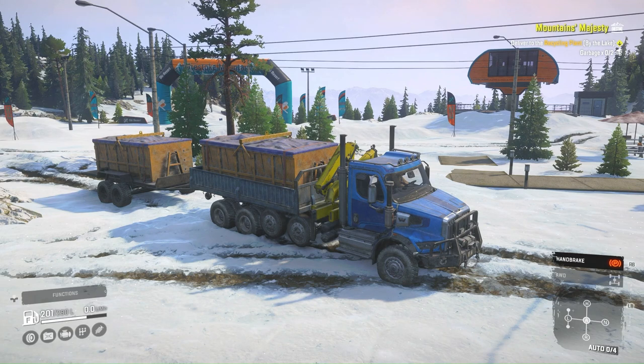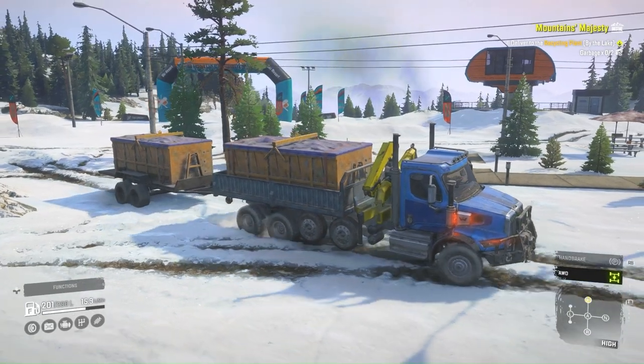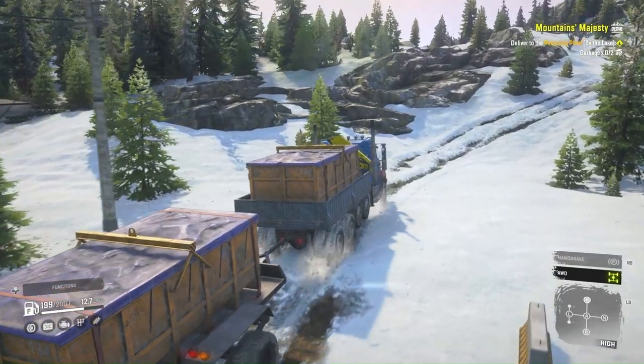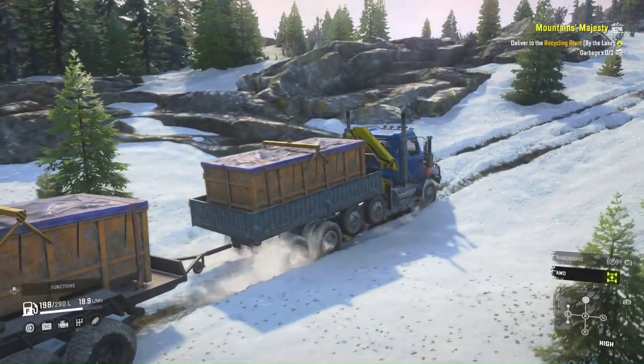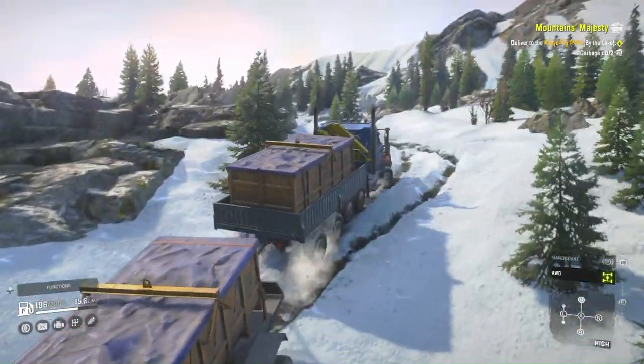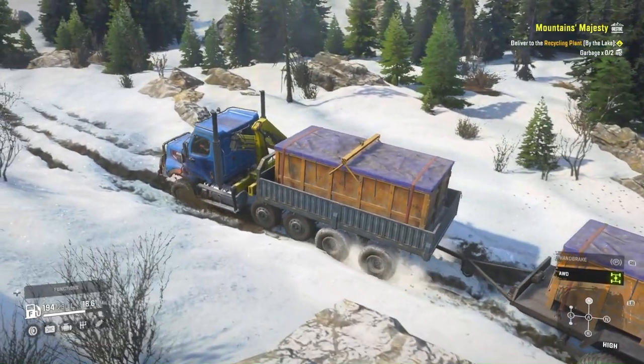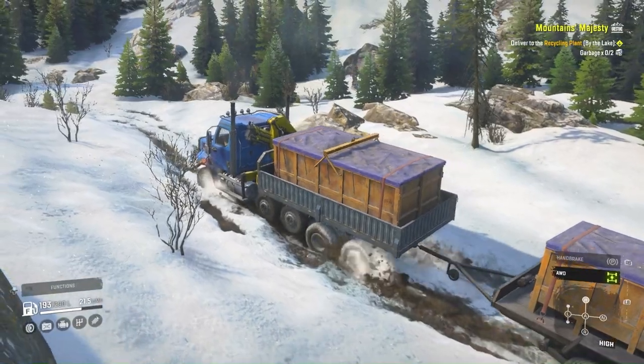At the end of the last episode, we got halfway through the Mountain's Majesty contract and collected these two garbage containers on the back of this very impressive Western Star. Now we're going to head back down the mountain and through the gateway to deliver them. Let's put four-wheel drive on and start her up. Plenty of fuel to get back to where my GMC truck is parked. I'm very glad this trailer was able to take the cargo — a lot of modded trailers can be specific about what cargo they can carry.